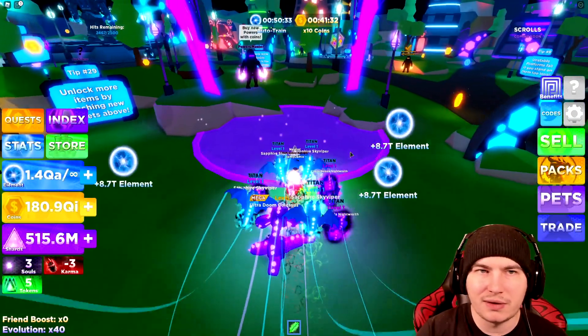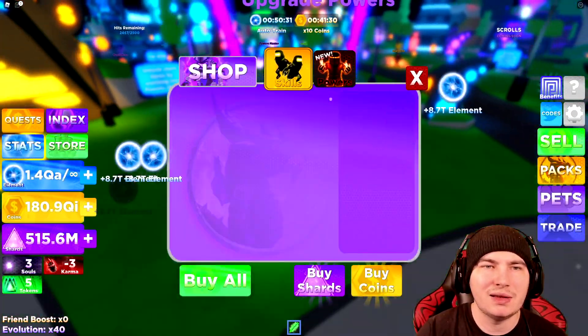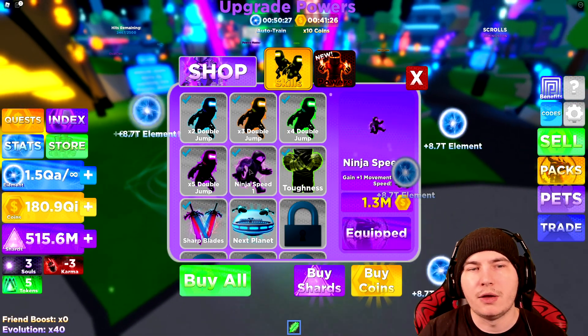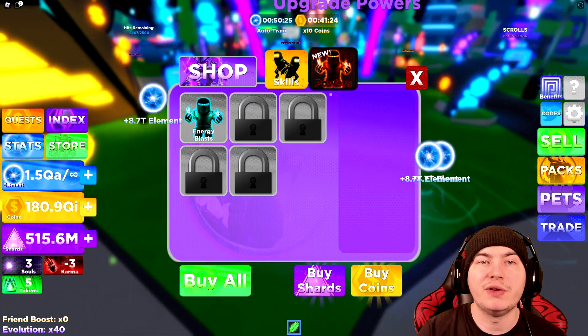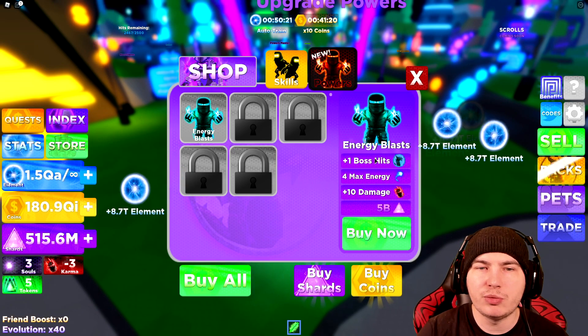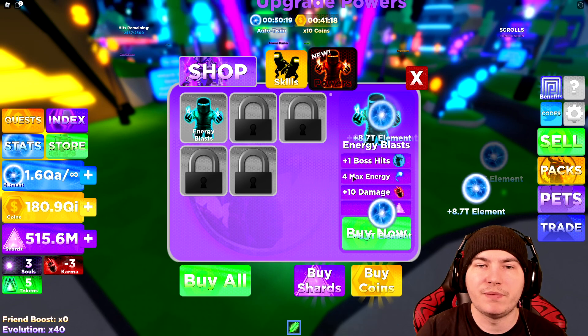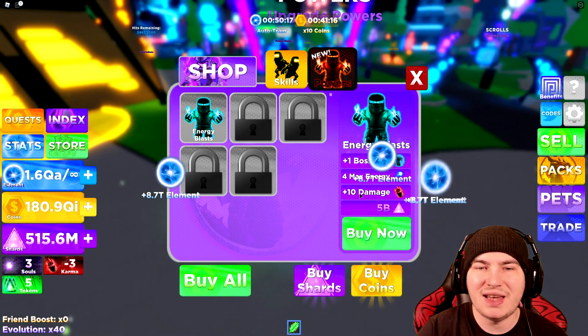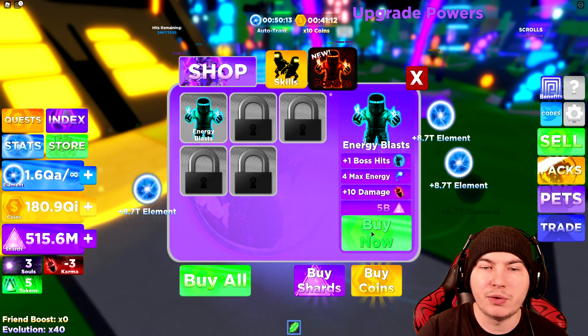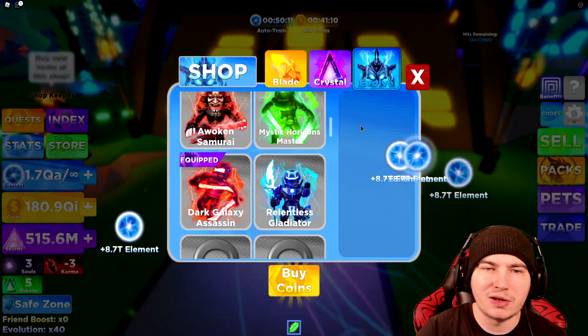Here are the new power things added into the game. So we got skills, which is like your double jumps and stuff, whereas your powers give you — as you can tell — energy blast, plus one boss hit, four max energy, plus ten damage. This is really, really good for bosses. That's what I'm gonna want to start grinding, but as you can tell, it's really expensive.